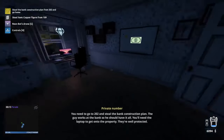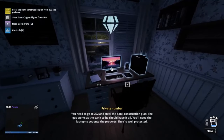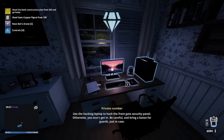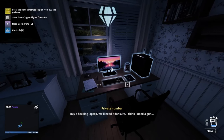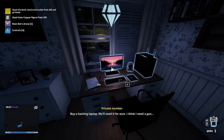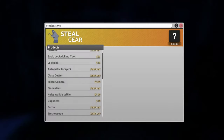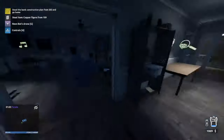You need to go to 202 and steal the bank construction plan — the guy works at the bank so he should have it. You'll need the laptop to get onto the property; they're pretty well protected. Use the hacking laptop to hack the front gate security panel, otherwise you won't get in. Be careful and bring a baton for guards just in case. We've already got the hacking laptop so we're a few steps ahead. Let's go to 202.